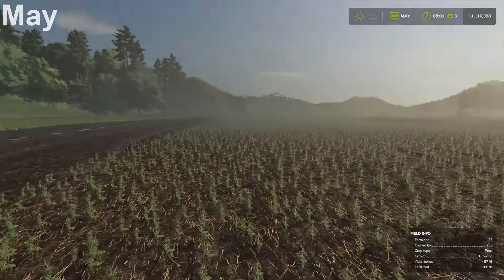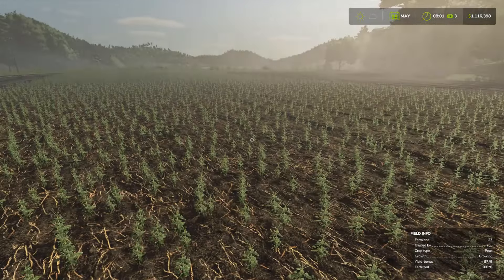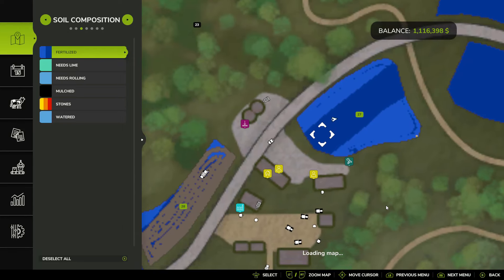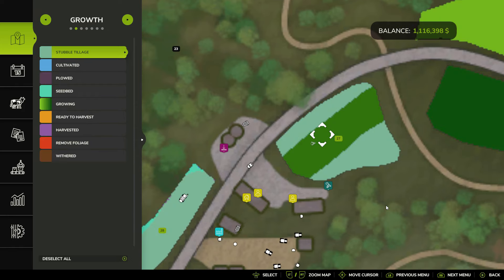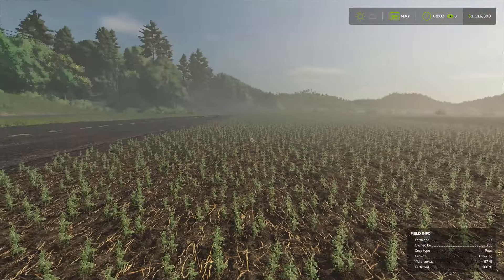Here we can see our peas in May. They look like little Christmas trees sprouting up in the field. Looking at the map, you can see we have two stages of fertilization where we planted the peas in the middle — the dark blue shows two stages of fertilization, and the field is a little darker green because we're on our second stage of growth.